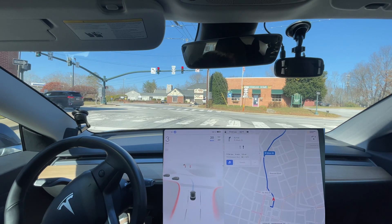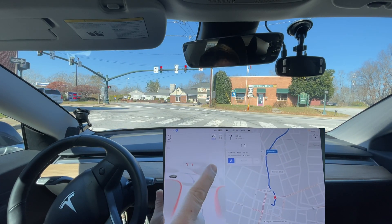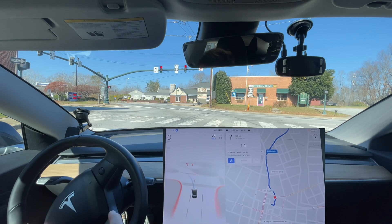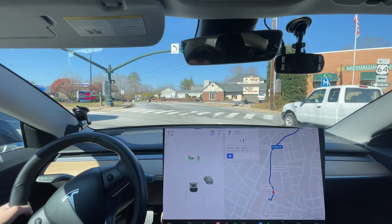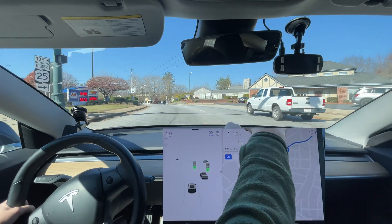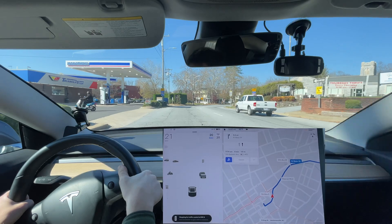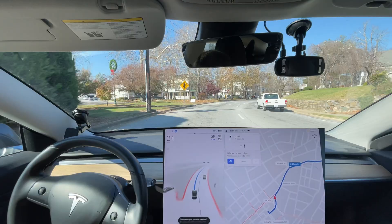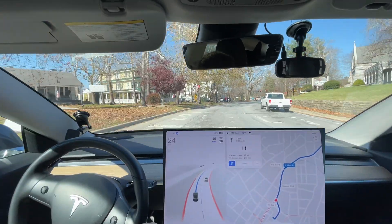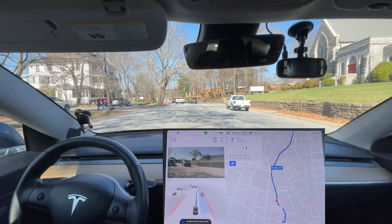I'm hoping we can get this light to turn green before a car shows up. That's what's happened previously — it wanted to go over into that lane. It doesn't realize the lane on the right is not this lane. That has happened in previous versions. The only reason it didn't happen last time on 69.3 taking this route is...